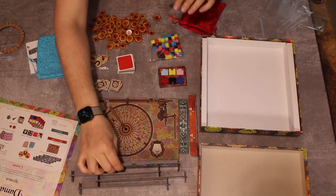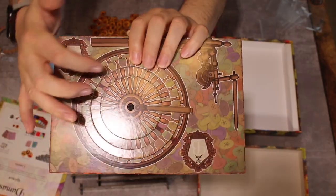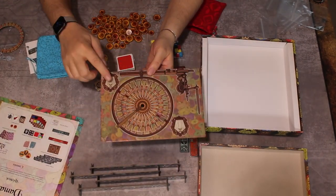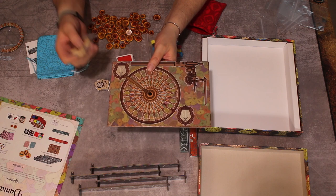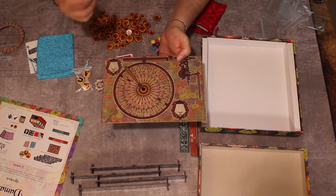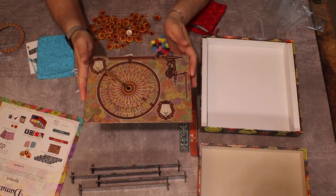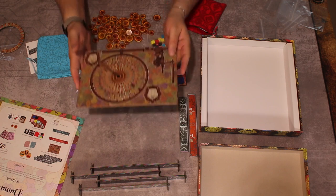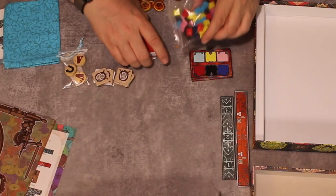The most complicated parts are these pre-assembled card holders. The cubes go in a little ridge here, and the whole thing spins around. You place a wooden token on the side, and when it makes one full revolution that ends the round — driven by players pulling cubes out. I'm going to store this closer to the top of the box rather than at the bottom.